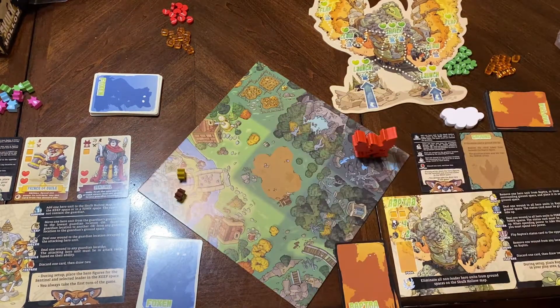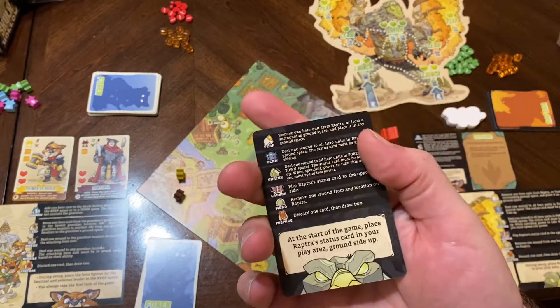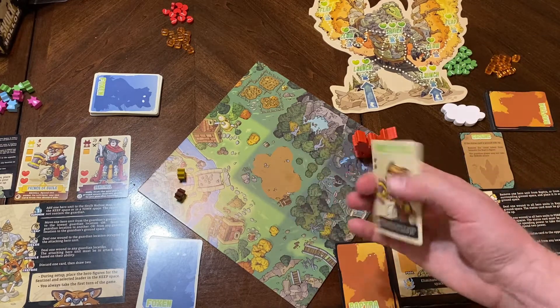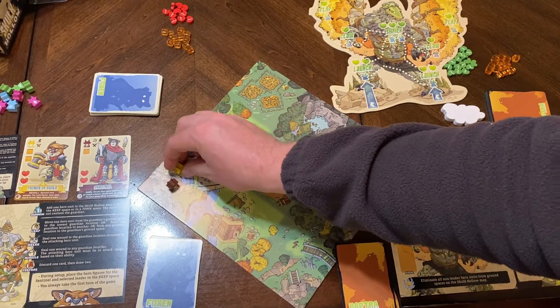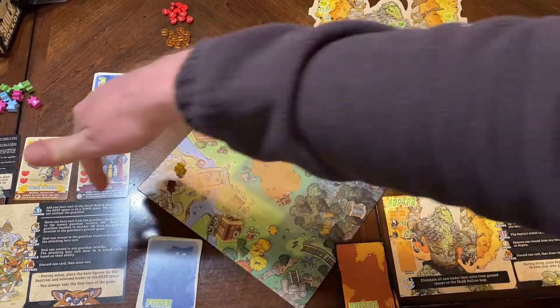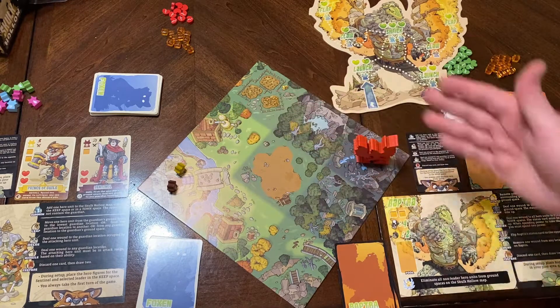You're always going to have this Sentinel to start. You'll also have some of the abilities that your opponent has when they select their monster — they're going to hand you a card from their box that comes with their character. You can see this is the Foxen's box right here. They'll pick a card and give it to their opponent so they know what the selected Foxen character can do.